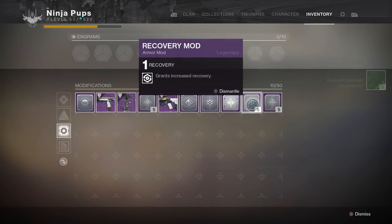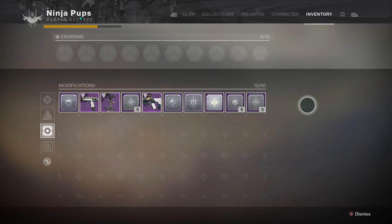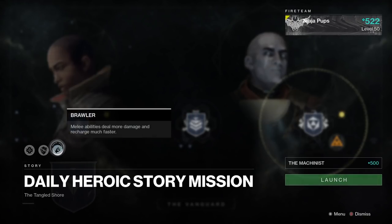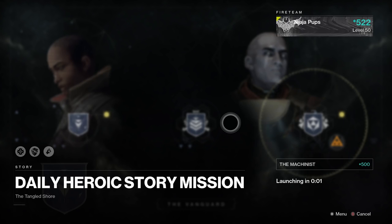You have to be on a hunter to get the hunter gear, and same for all the other classes — one class cannot get the other class's gear. You also have a chance at receiving generic legendary weapons and armor too from this boss. As you see, I've already collected a ton of baron-specific loot, which I can dismantle for mods.